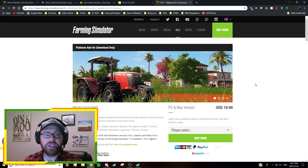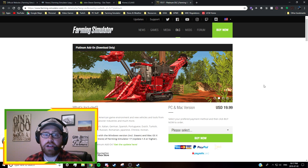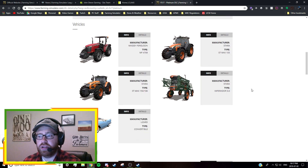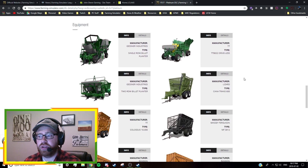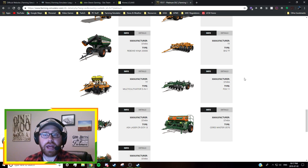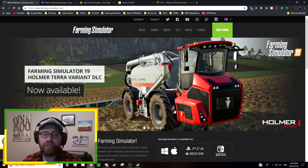With Farming Simulator 17, we saw the Platinum DLC released about a year after the game came out as well, adding in the Massey Ferguson tractor, sugar cane, a whole bunch of other equipment, some things from Stara, new sprayers — overall a pretty big pack, especially when you consider they added the Estancia Lapacho map and a new crop.